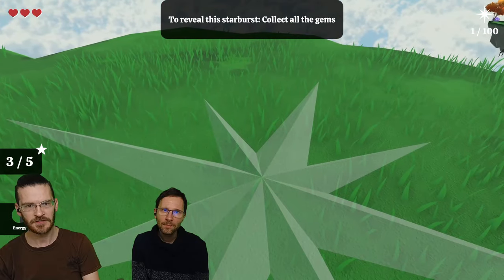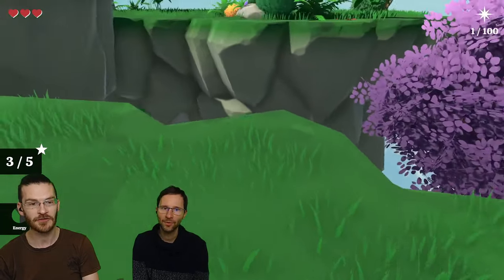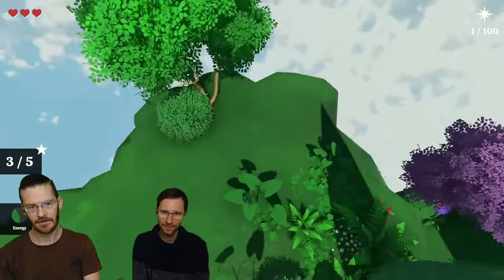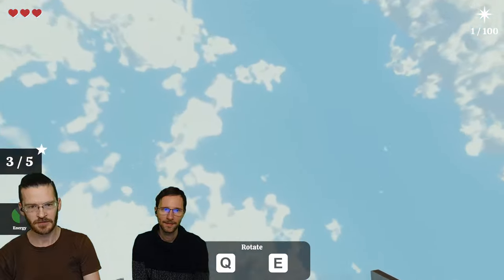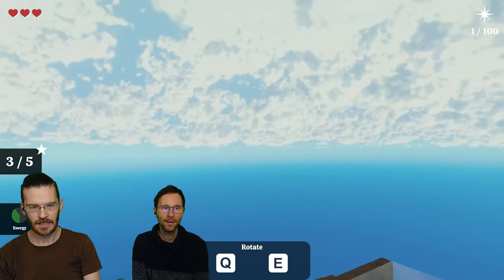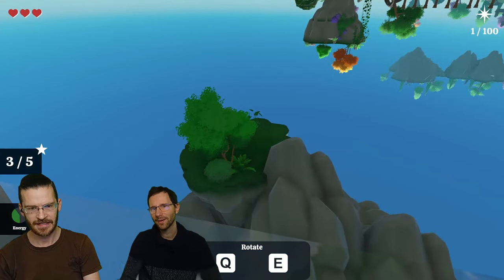To reveal a starburst, collect all the gems — then come back. So there are a lot of unlockables. That would be an extra challenge. After you have all the gems you can unlock more. So one more gravity flip — the platform is doable, the bridge is there. But I need to get to the other side of this island where the controls are.